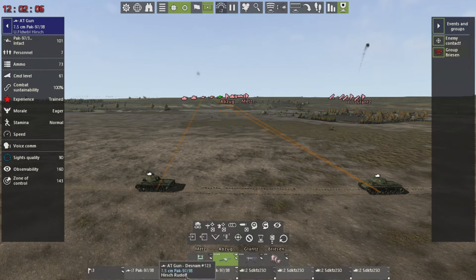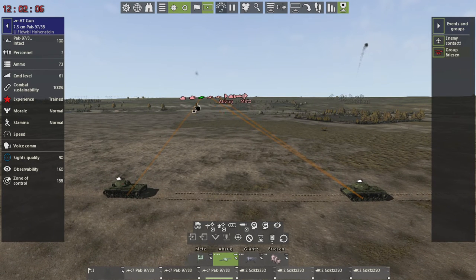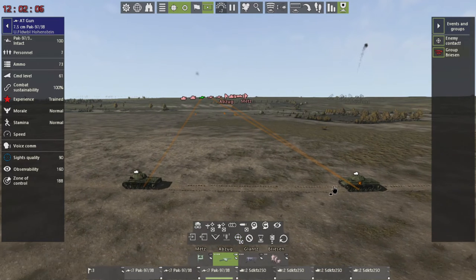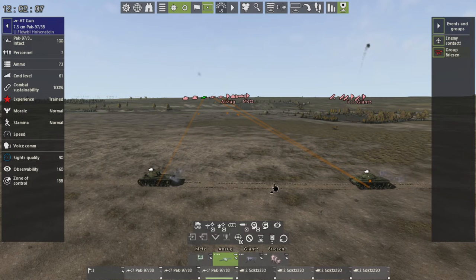Let's click on this next gun. As we said, we're going to make it switch to this target — click target priority, left click and drag it over. Now it will switch once we unpause the game. For this last gun over here targeting this tank, we're going to pass fire control over to the AI and let it fire at will.